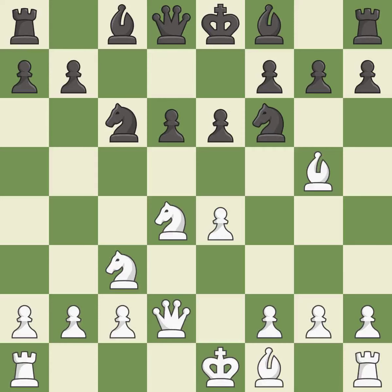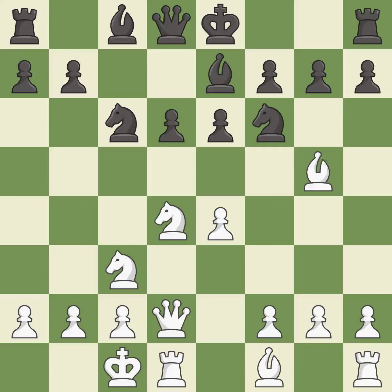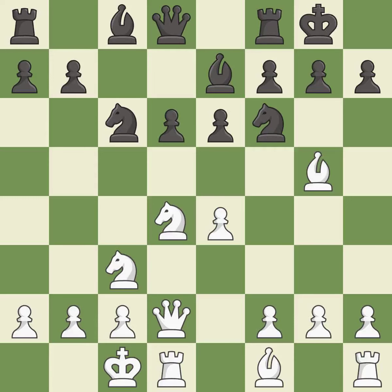Qd2 supports the bishop on g5 and prepares to castle queen's side. Be7 develops the bishop, unpins the knight on f6, and prepares castling. Queen's side castling gets the king out of the center, activates the rook, and seeks to start an attack on the king's side. Castling gets the king out of the center and activates the rook. F4 takes space in the center and supports the bishop on g5.